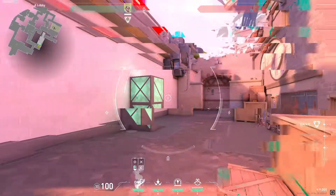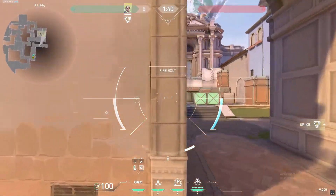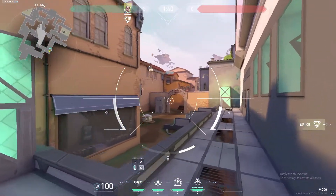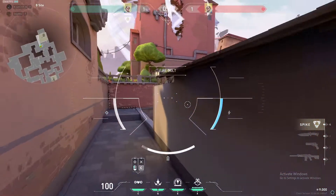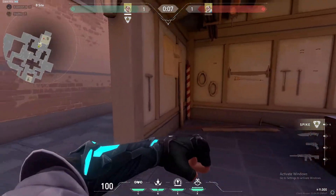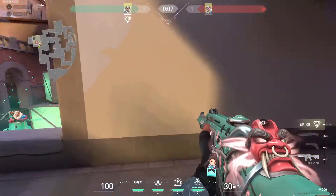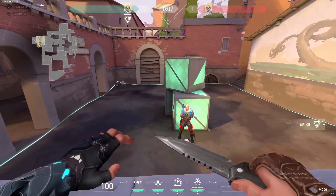The cool thing about Sova's Owl Drone is that you can push onto site without actually having to take damage yourself, so it's good for peeking entrances you're not too sure of. You can also tag enemies — just press the fire button and you can tag them. If they're defusing, for example, you can tag them and then wallbang them, because that box there is also wallbangable, and this part here is also wallbangable, so it's completely up to you.